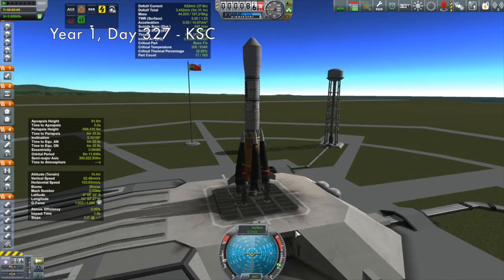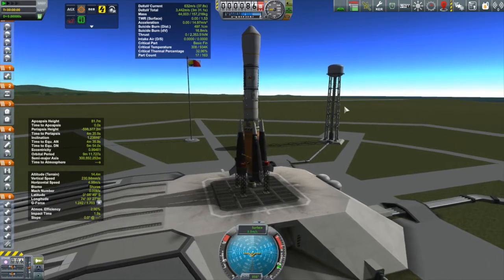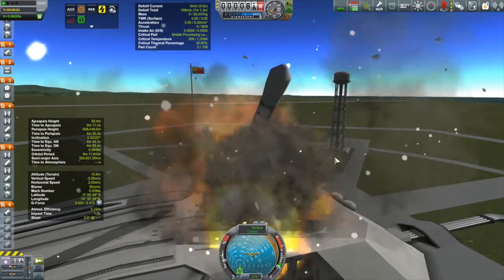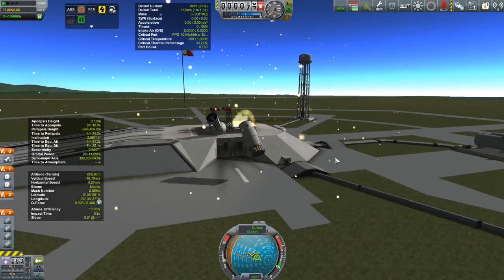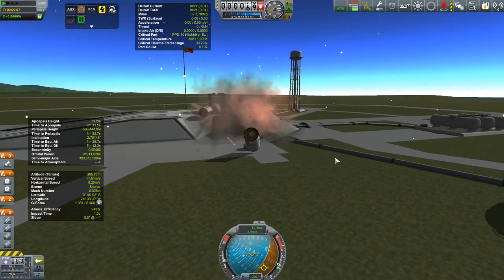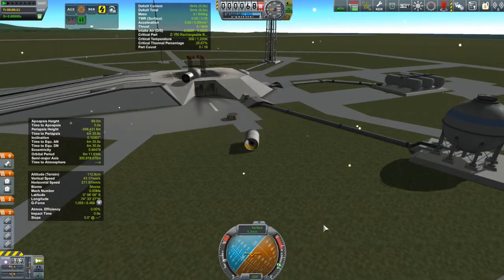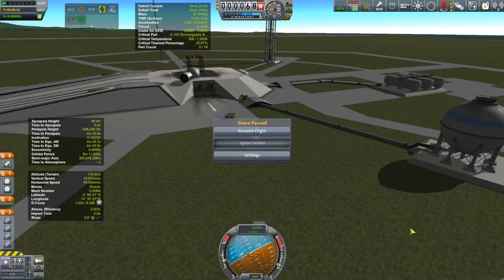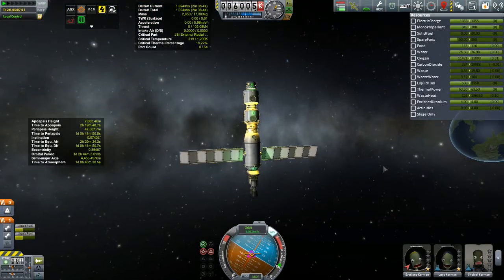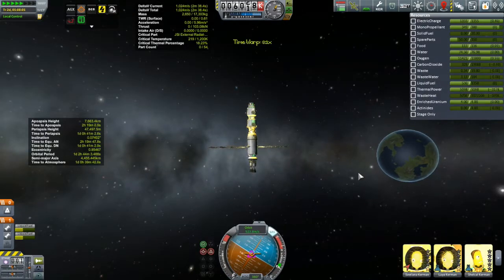Here we have our lab module — the contract for this has already been fulfilled — so I'll get the engineer going here and... wait, what? What? What's going on? What the heck happened there? Well, thank goodness I send these things up uncrewed. I did simulate this — the thing flew with flying colors in simulation mode. An investigation is going to have to be had here. Somebody screwed up big time; heads are gonna roll.